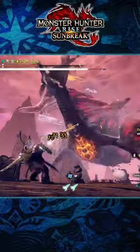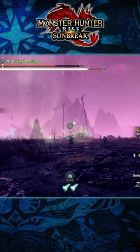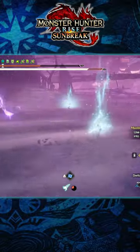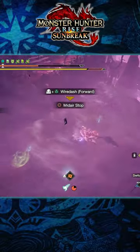And finally, when Ametsu performs its ultimate attack, two Great Wirebugs will be lit up on the map. Should you remain on the ground, you'll gradually start to lose health constantly, almost guaranteeing a cart. Going to one of these Great Wirebugs and flinging yourself into the air will allow you to avoid the attack.